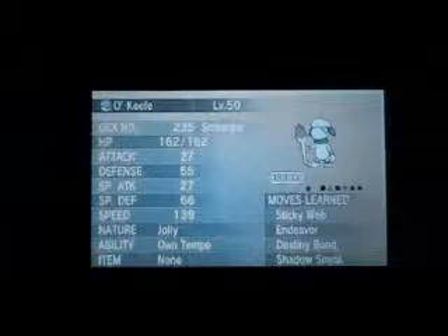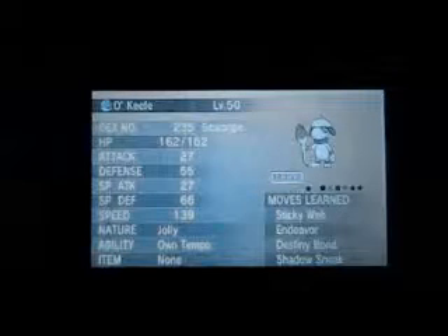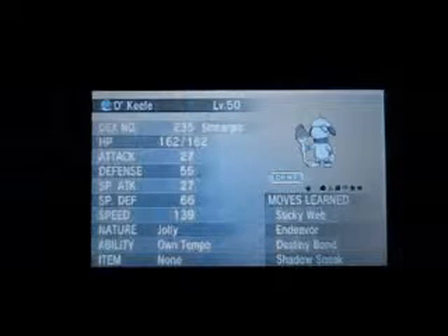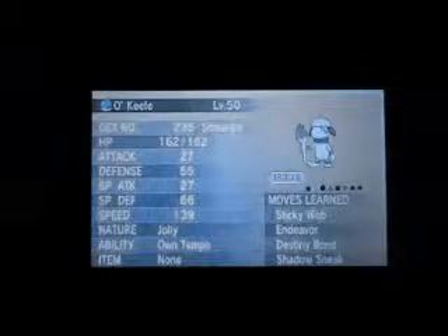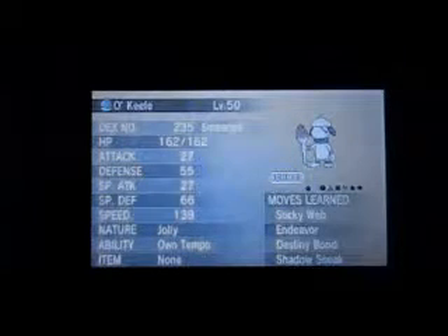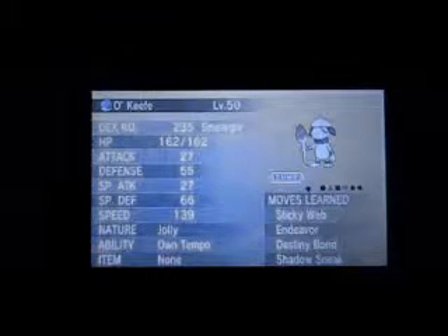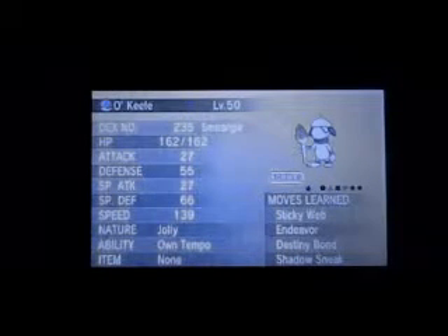With Sticky Web helping out, especially combined with Destiny Bond, I have Endeavor which is great with the Focus Sash. Even if Smeargle dies the next turn — if Shadow Sneak can't hit them because they're a Normal type, or if it's something like Talonflame with priority, Ice Shard, Quick Attack, Vacuum Wave, or Extreme Speed that's faster than Smeargle — you could lose Smeargle, but your next Pokemon can use a priority move or just outspeed and knock out whatever knocked Smeargle out.